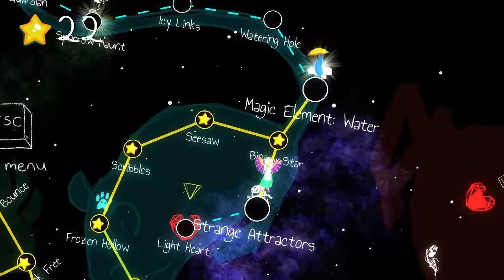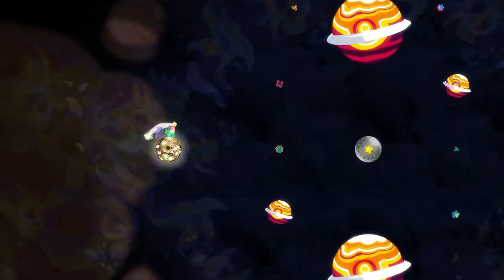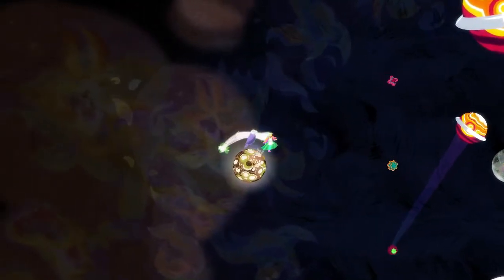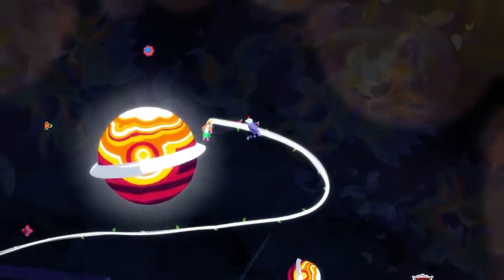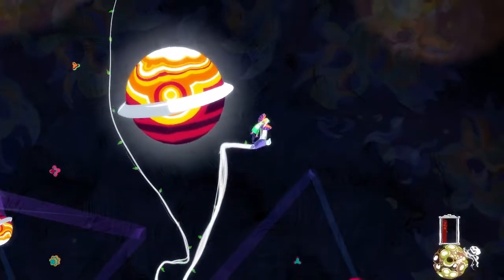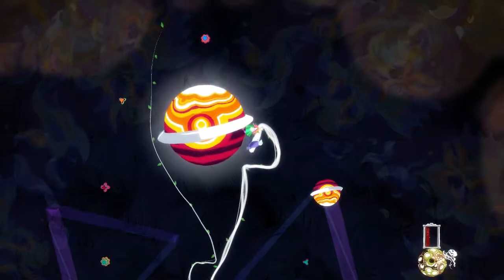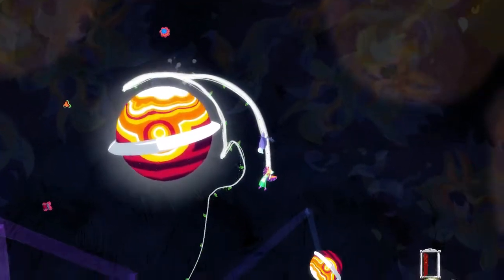Alright, so on this next one we're looking for the bones. You don't need to do that to finish the stage. The bones are right by the exit anyway. You've got to get used to which way you're facing and then which way the gravity will take you as a result. I want to get over to the far right, so therefore I want to come around from here.